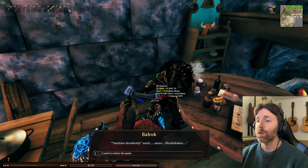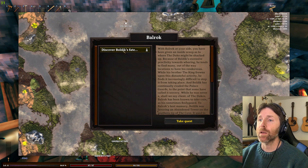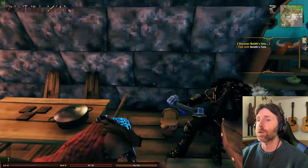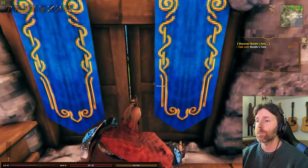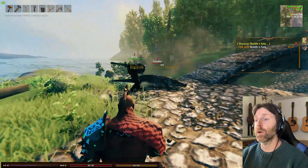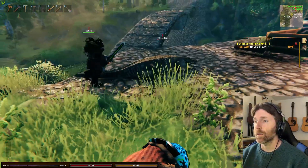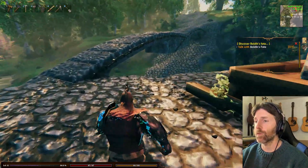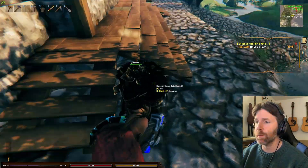Taking this quest triggers narration: 'With Balrok at your side you've been given an inside scoop as to where Duke might be shacked up.' You're supposed to get Balrok as a companion basically — when you get the muck shake it should spawn him in. I'm not sure exactly why it didn't this time but that's not a major problem right now.